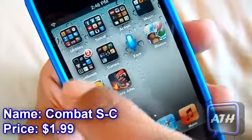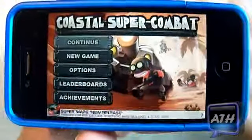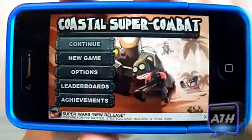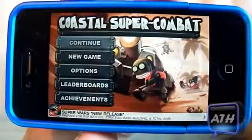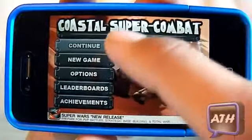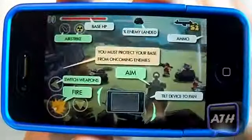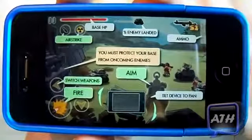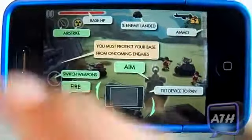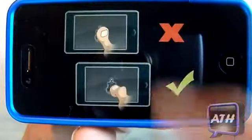The fourth game is called Costo Super Combat. It's $1.99 and compatible with iOS 3.0. I would rate this game 5 out of 5 even before playing it — I saw it on my friend's phone and just had to get it. You have continue, new game, options, leaderboard, and achievements. When you first start, it shows you how to play: tilt sideways to move, shoot with the on-screen button, and change weapons. Your life is shown at the top.